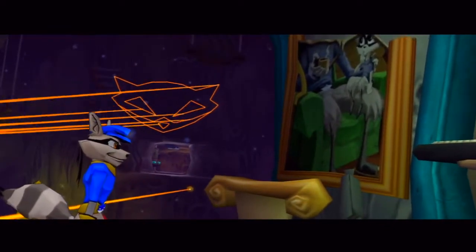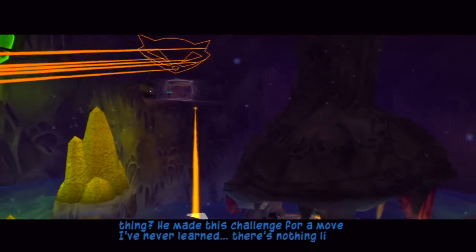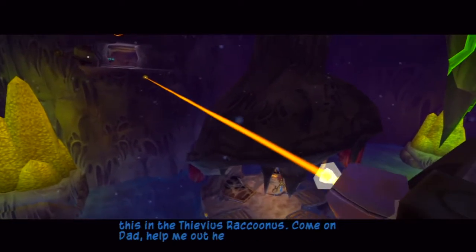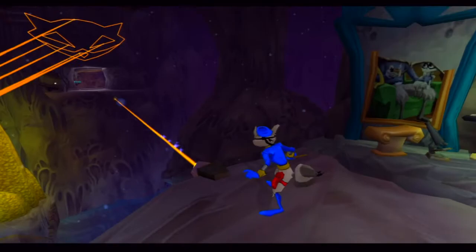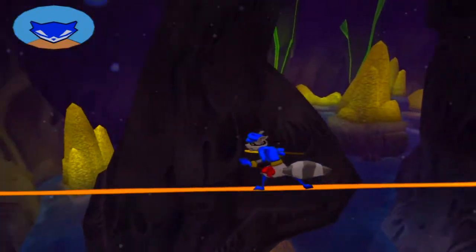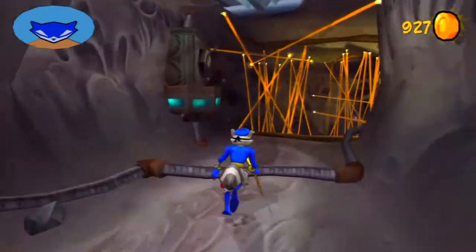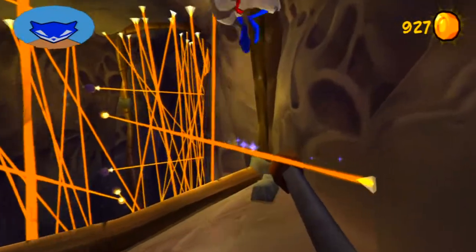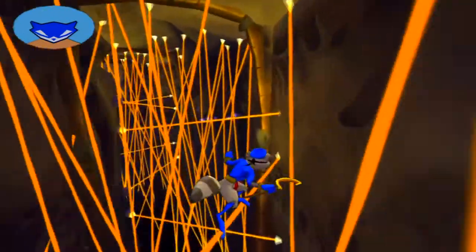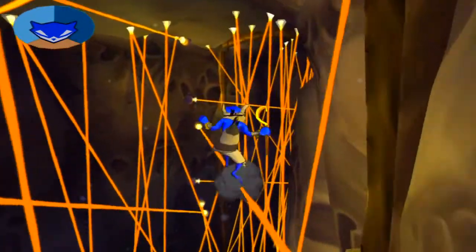This must be my father's work. How am I supposed to get through this thing? He made this challenge for a move I've never learned - there's nothing like this in the Thievius Raccoonus. Come on, Dad, help me out here. No way - this dude learned how to freaking slide on laser beams! How can you not say that is the greatest Cooper family move ever? I'm really hoping they actually keep this move for Sly in Sly 4.